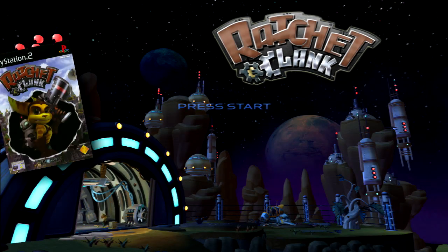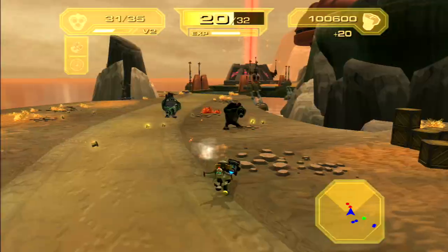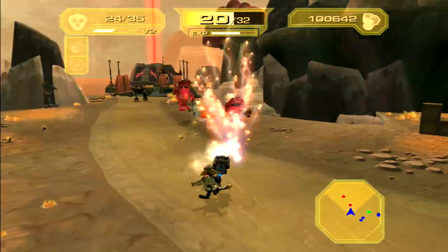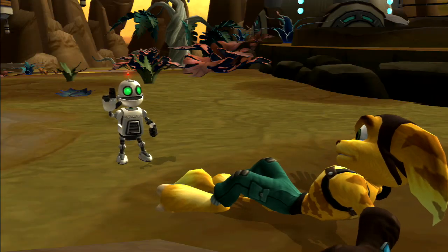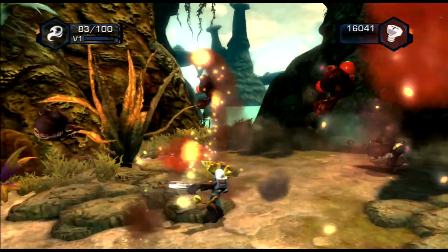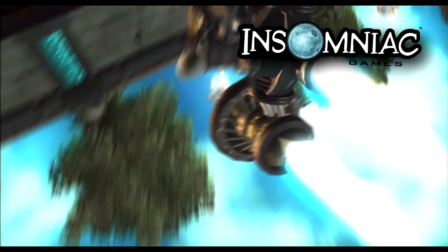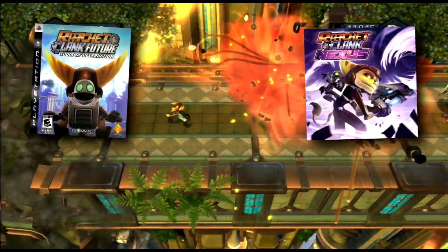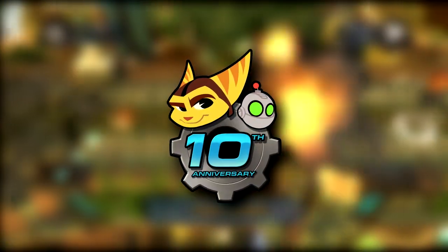The Ratchet and Clank titles on the PlayStation 2 are considered some of the best games to come out for the system, with the first three selling a combined total of 9 million copies. They were so popular that despite going into the next generation, where most 3D platformers would take a back seat, Ratchet and Clank was still a priority for Insomniac Games, releasing 9 titles between 2007 to 2013, marking the 10th anniversary of the franchise.